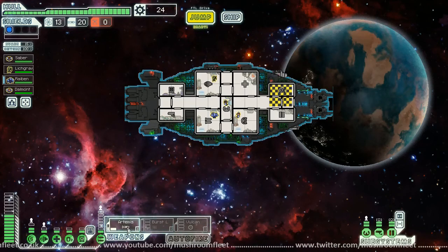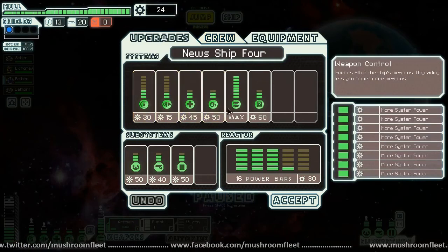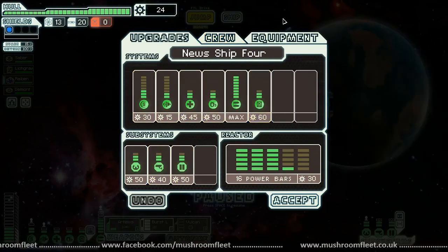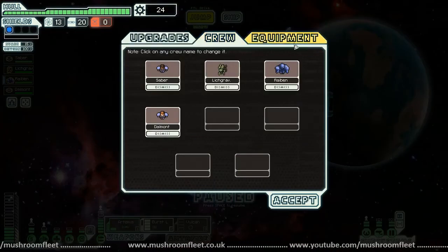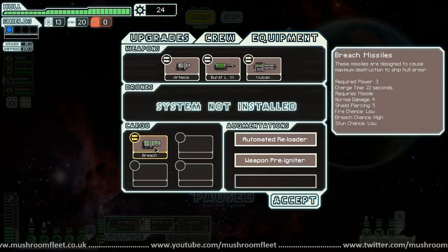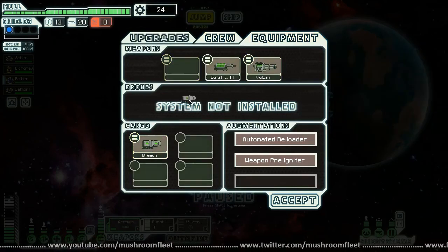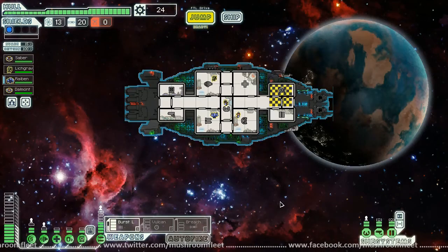I can't bring all my weapons online, but breach is good. I need to buy another weapon slot — this is maxed out. With breach, you're replacing Artemis. Yeah, it's a good idea actually. So we're going to switch this out. There we go — Artemis just sucks now. We've got a burst laser 3 and a breach missile.